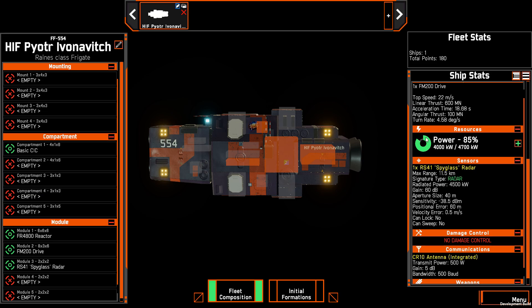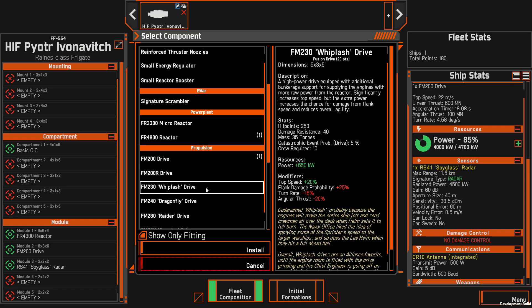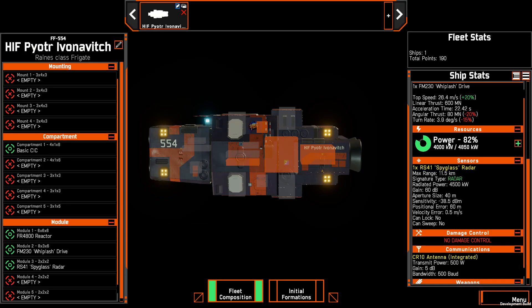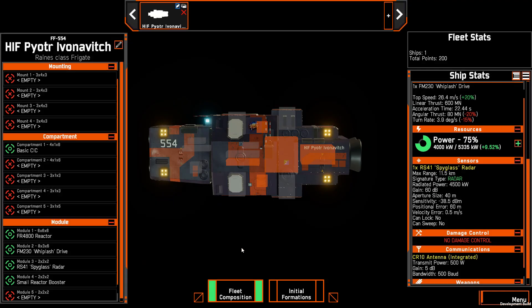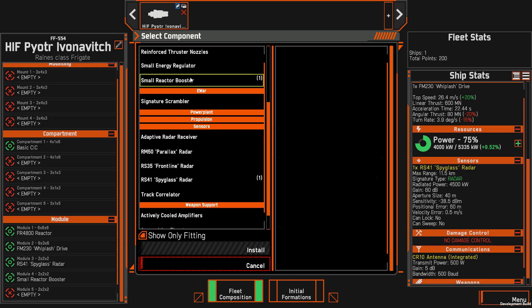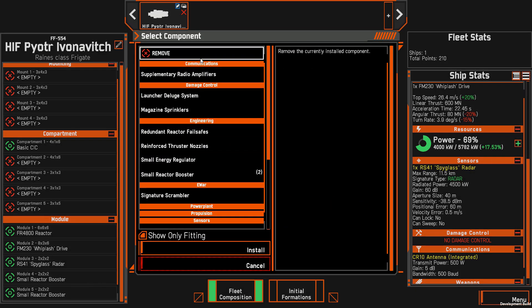Its main job is to detect the enemy. In order to squeeze a little bit more power out of it, I'm going to replace the drive module. Engine drives in this game also generate power, and I think a lot of people miss that. The basic drive gives you an extra 500 kilowatts. The Whiplash drive is a boosted drive — it gives a little more top speed, a higher chance of taking damage at flank speed, turns a little slower, but adds another 150 kilowatts on top of the FM-200. After installing that, I can add a small reactor booster for an extra 10% power plant efficiency, bringing us up to 5,335 kilowatts — giving us about 25% power to play with. You could add a second small reactor booster, but the return isn't as high since it only works off the base reactor.